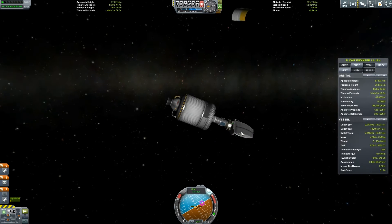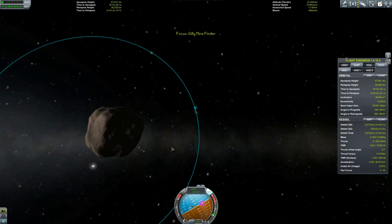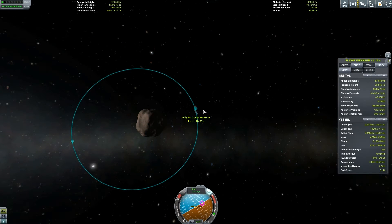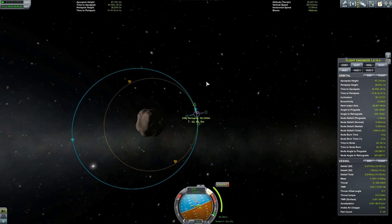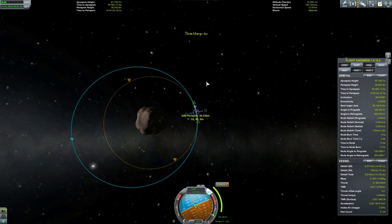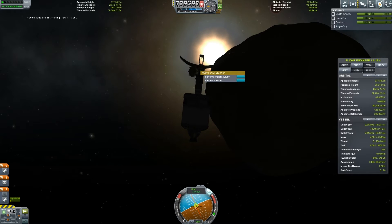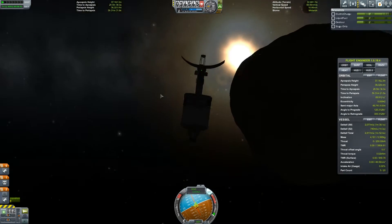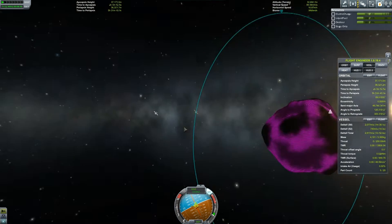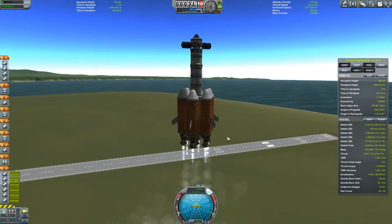I deployed the little scanner and got rid of the airstream protective shell — that's sweet. I wasn't quite at the right degree yet, so I had to adjust slightly to get close to 90 degrees. The flight engineer on the right shows inclination, so I just needed to get that as close to 90 as possible. It worked after a bit of faffing around — perform a scan, toggle overlay, switch the screen, and it's all purple showing the ore deposits.